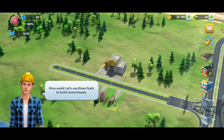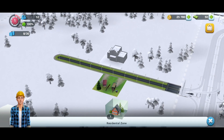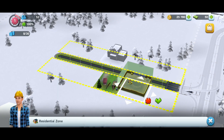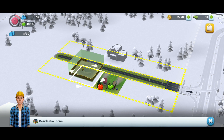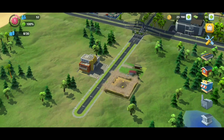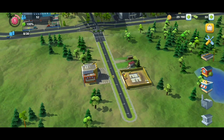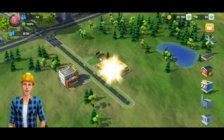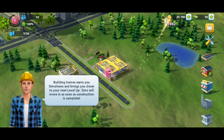There is a big deal here. We have another building here — this is a wear style, also a residential zone. We have to place it here. Here we have iron rods, I mean there are nails here. We have nails too.